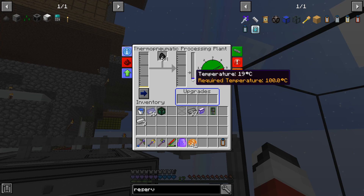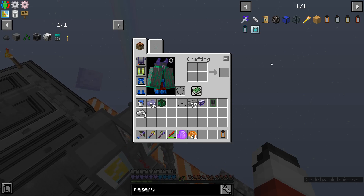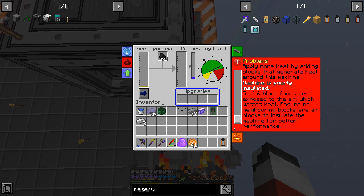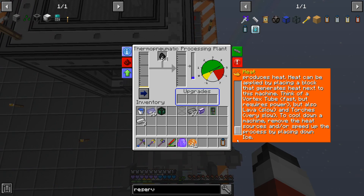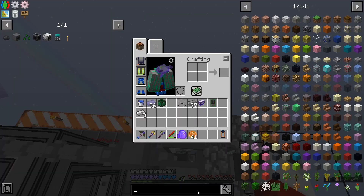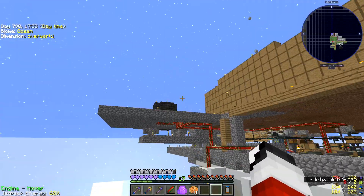We need more temperature too. So yeah, this is the same — so what we want to do, we can't... okay, we have to just do it here. That's annoying. Vortex tube — we need another one of these, so we just need to grab more gold and we're good.